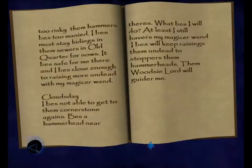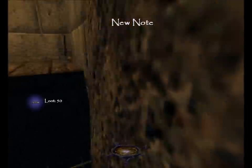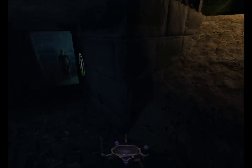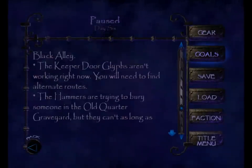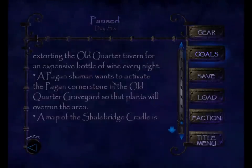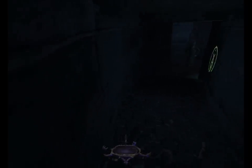Right next to the book is a pile of copper coins, but the second I grab it he's gonna yellow alert, so I have to be quick to get to a hiding spot. So reading that gave me a note: a pagan shaman wants to activate the pagan cornerstone in the old quarter graveyard so that plants will overrun the area. This is the side mission.